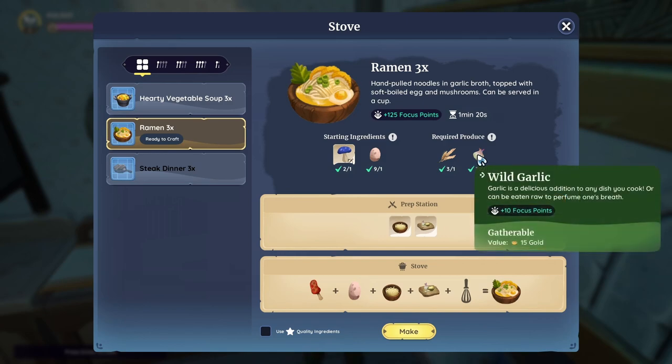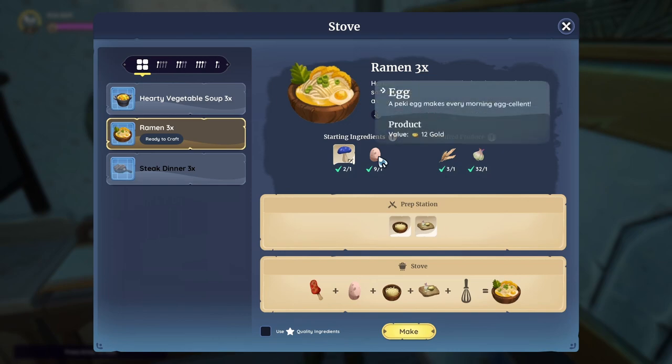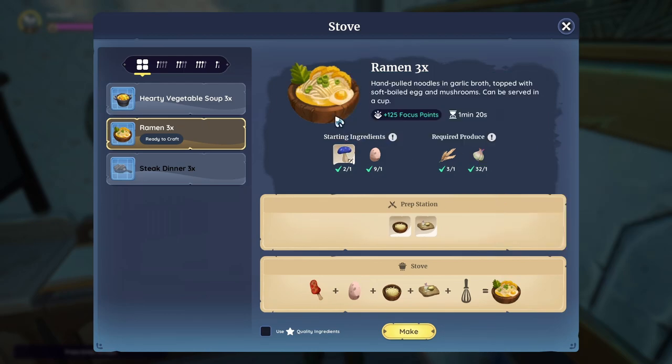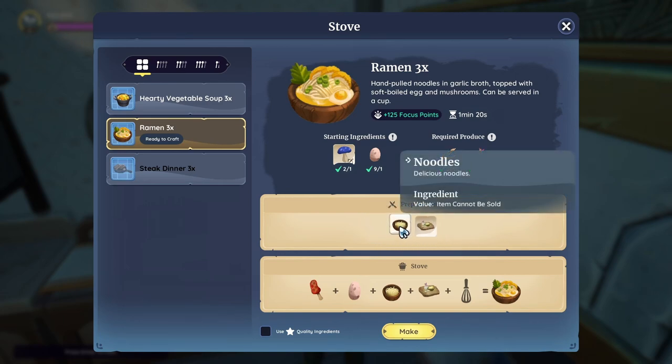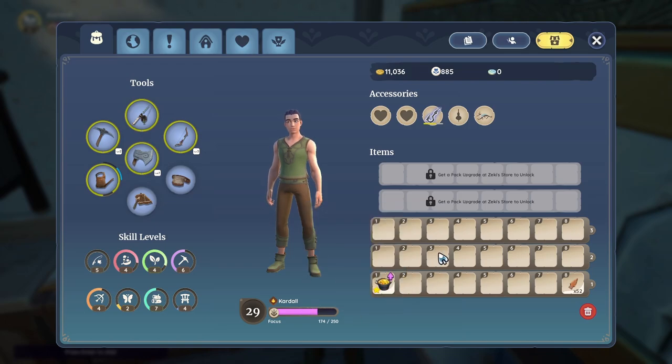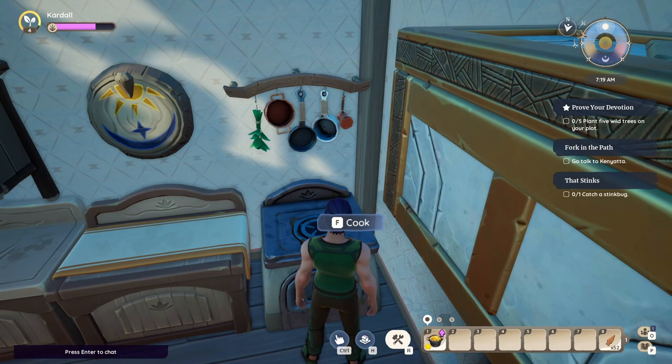We're going to make ramen. You can see it needs a mushroom, an egg, wheat, and wild garlic. Eggs come from quest rewards or you can buy them; wild garlic and mushrooms are harvested in the world. You can swap ingredients — anything with a brown marker can be substituted. This recipe also requires the prep station to make noodles and chopped garlic first. Focus is a bonus experience multiplier, so it's important to eat food when you want to level a skill.